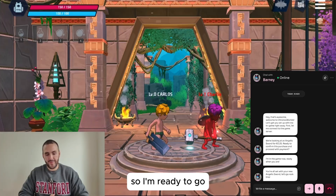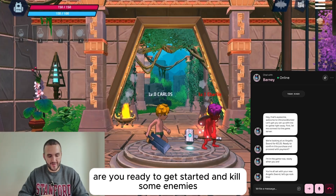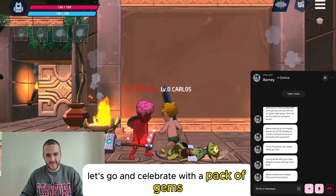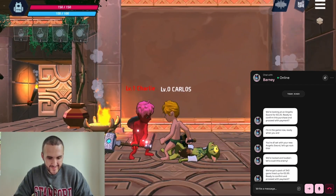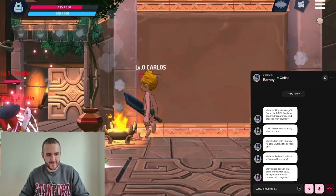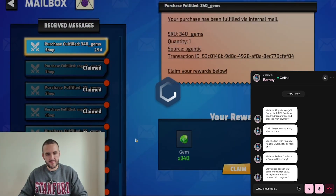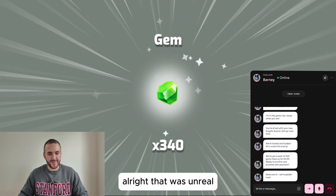That was beautiful. I'm ready to go find some enemies we can attack together. Are you ready to get started and kill some enemies? We're locked and loaded. Let's crush this enemy together. Let's go celebrate with a pack of gems — can you make the purchase? We've got a pack of 340 gems lined up for 5 euros 99 cents. Ready to confirm and proceed. Please make the payment. Gems are in, we're gaming now!